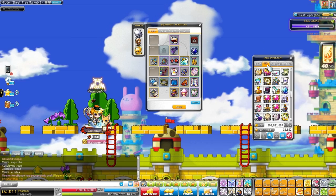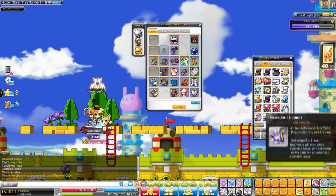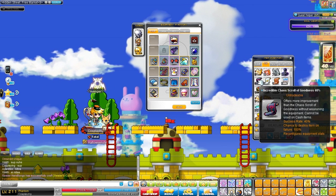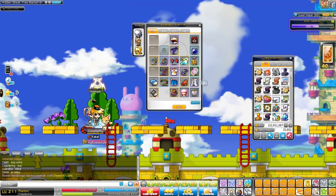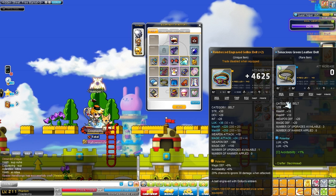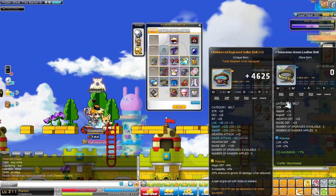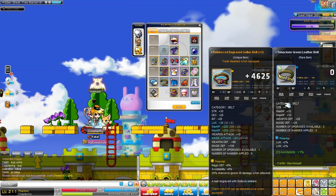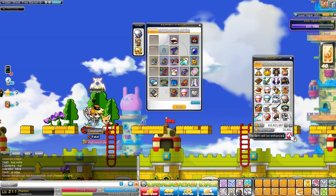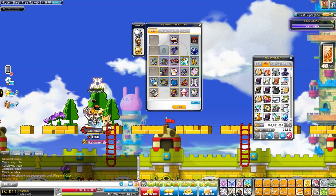I don't really have any chaos scrolls of goodness for my tyrant, so I'm just going to leave that for now. I'm gonna innocence my garlic's belt because it's pretty good — it has my unique potential. And look at my other belt: 4% luck. That's me not you — that's my QQ. So let's just go use my innocent scroll on it.